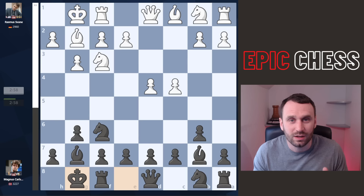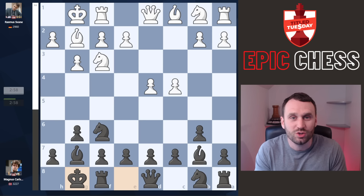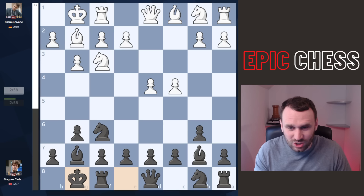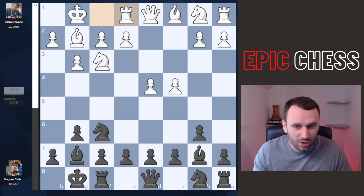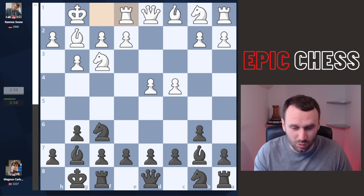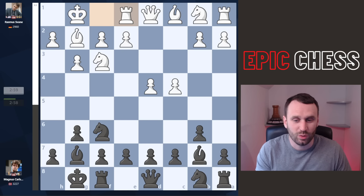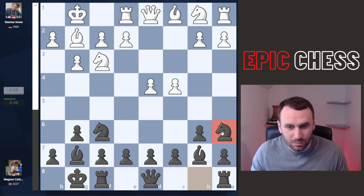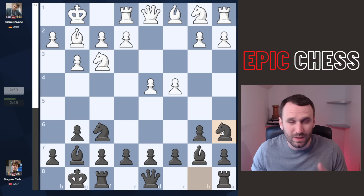He's got no pawns in the middle of the board. This is Title Tuesday chess, 23rd of April, online blitz chess. And after rook e1, a sensible move, Magnus does something you are not supposed to do. He picks up his knight on the queen side and pops it on a6 — the edge of the board. A knight on the rim is dim.